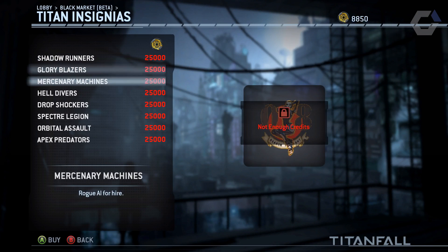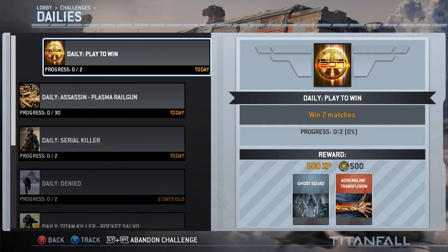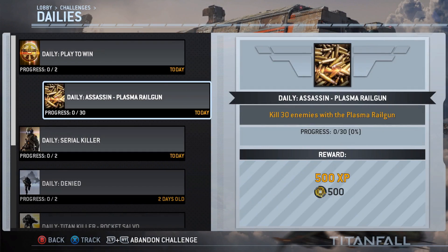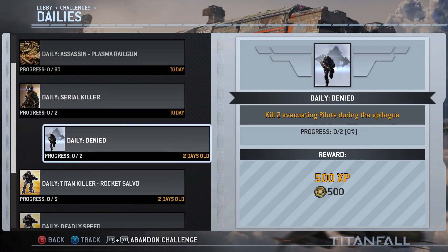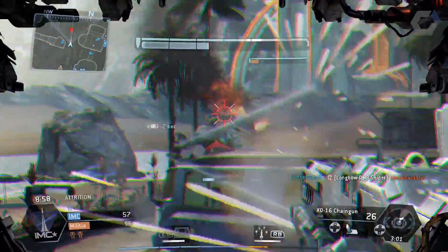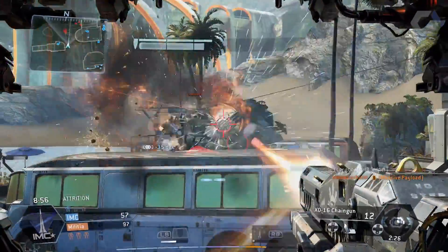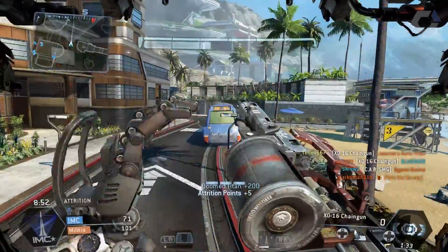Daily challenges are a twist on those challenges because they're much smaller in scale, but they also have a more tangible effect on how people were playing. Over the weekend, everyone's running around with arc proximity mines and using the faster, more nimble Strider Titan chassis, just because those were featured in the daily challenges. So it's a neat way that Respawn is able to push people to experiment with their loadouts again and try new things.